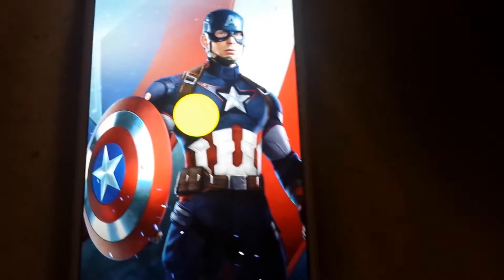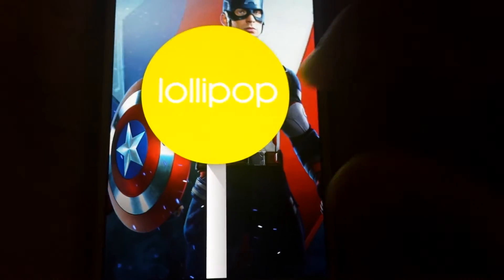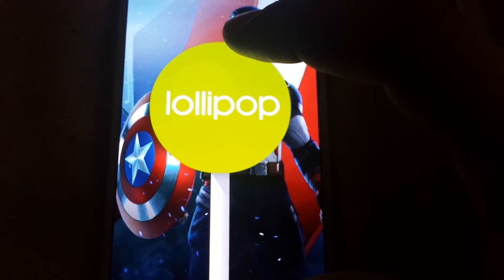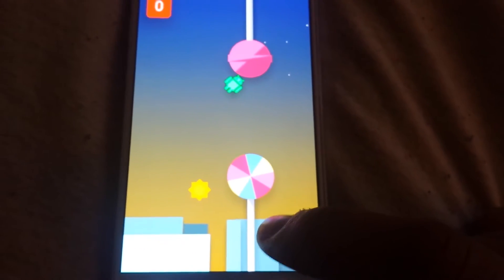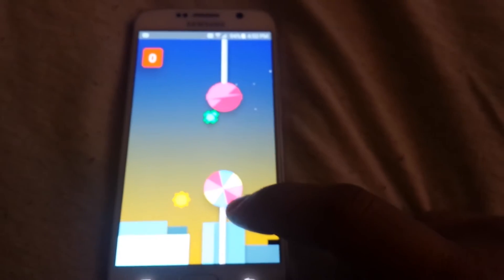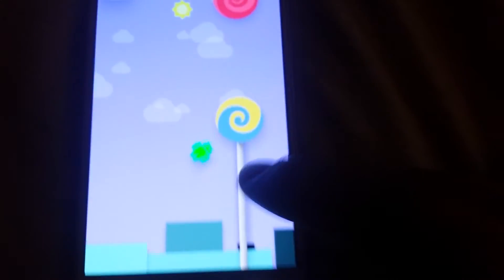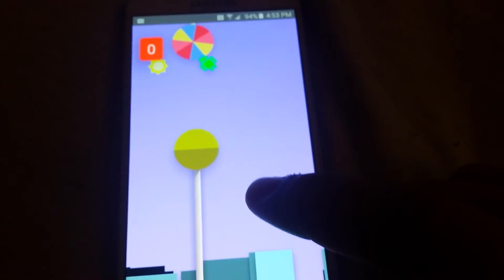You might be wondering what the heck that is — it's like a little circle. Well, if you click on it a big lollipop pops up. I kept tapping it and it changes colors. Then I held it and boom — I unlocked a secret mini game in the Galaxy S6. It's Angry Birds Lollipop Edition — it's pretty damn sick.